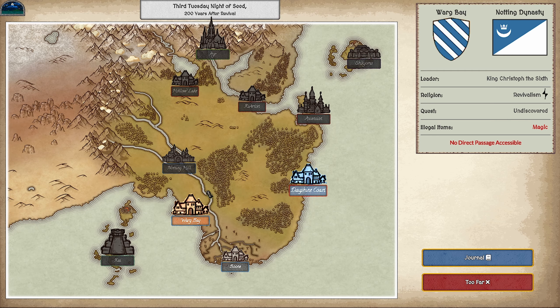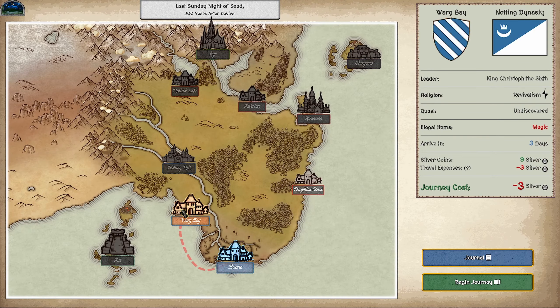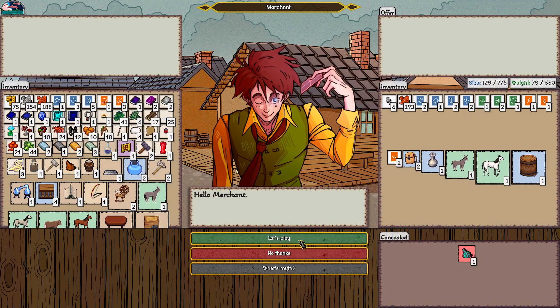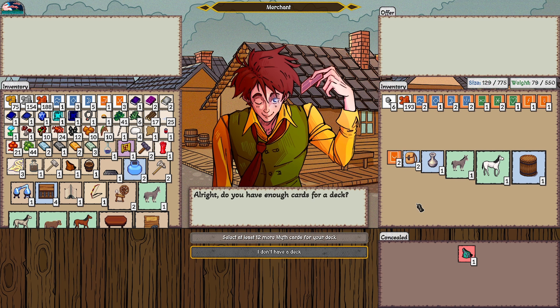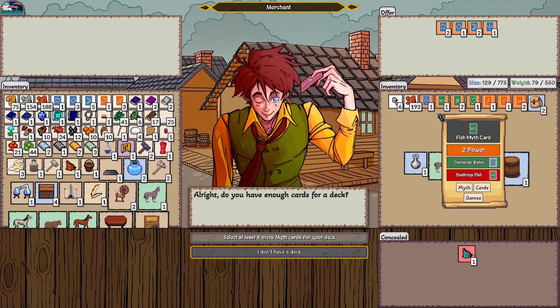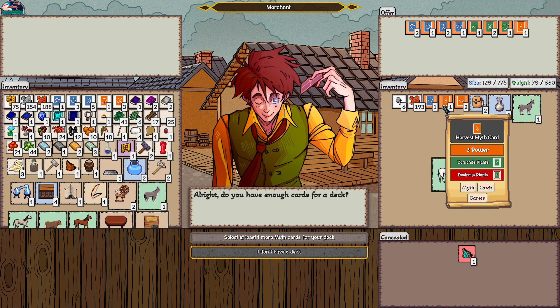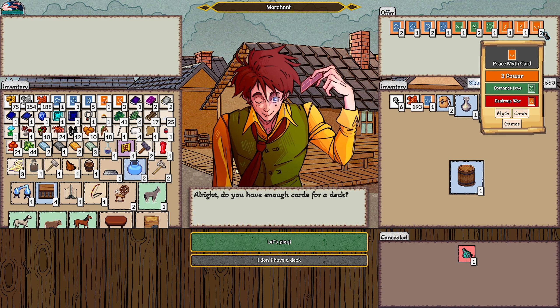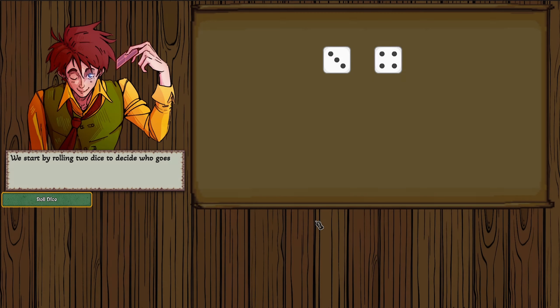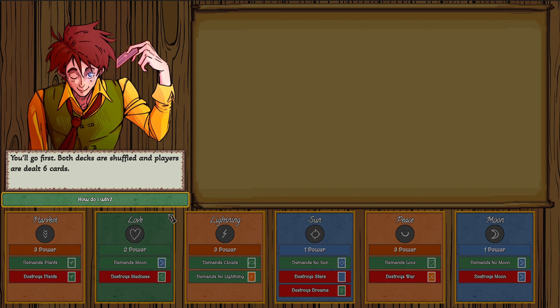I need to reach Warg Bay but there's no direct passage — I head back to Boon, pay seven coins, then pay three more silver to reach Warg Bay. There I'm invited to a game of Myth, the in-game card game. I select at least 12 cards: water, sun, two moons, fire, ice, and love. I want to show you this card game because it's actually really good for a side activity.